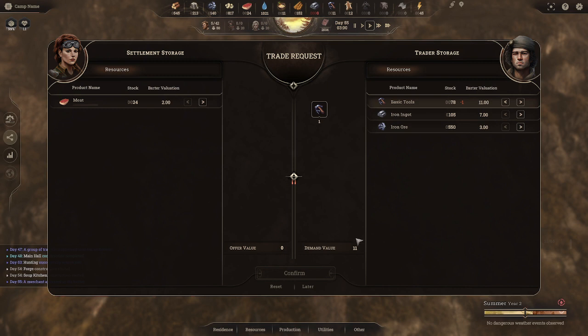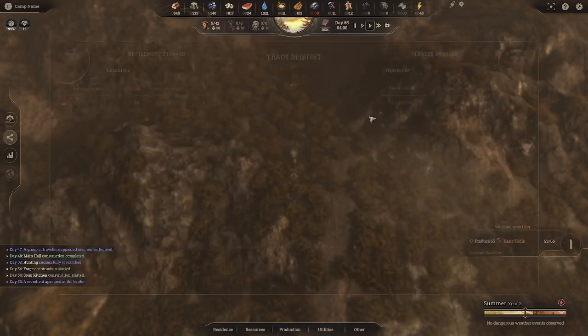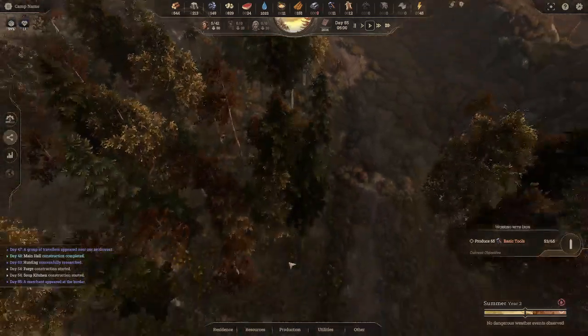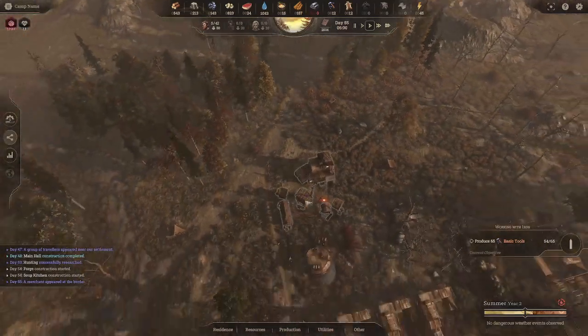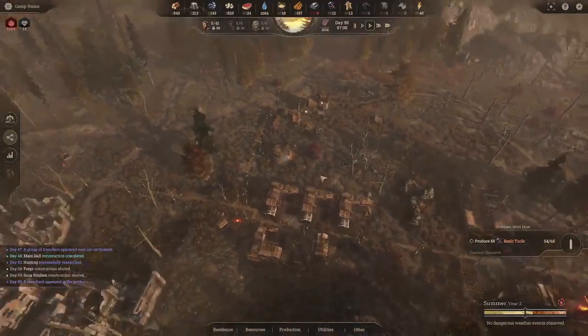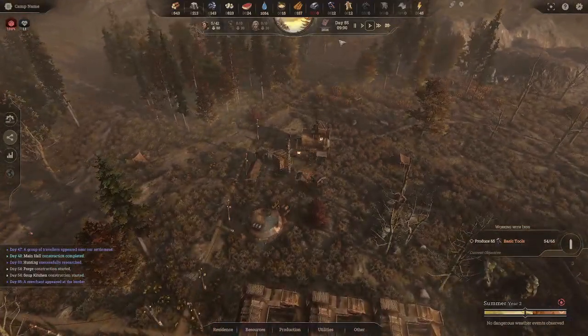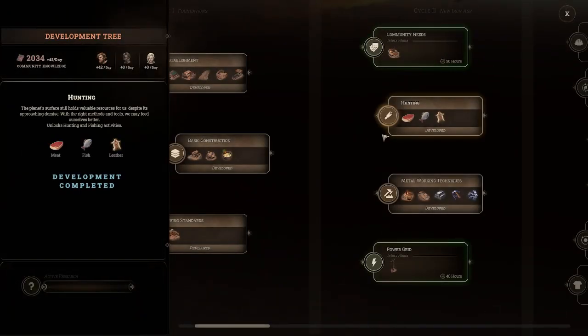If I trade one tool at 11 points, I'd have to give him six meat because you have to be slightly higher in their favor to get them to confirm the trade. This isn't worth it to me — all his trades are high — so I'm going to reset and let it be. Normally traders walk down to the village to trade by the main hall but I'm not sure why they're not doing that in this game.